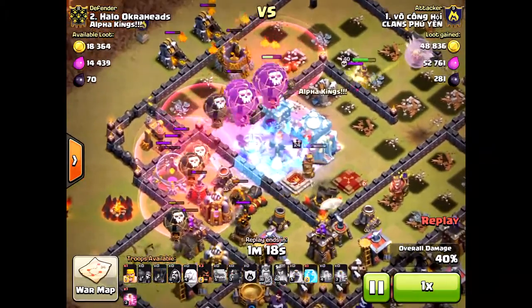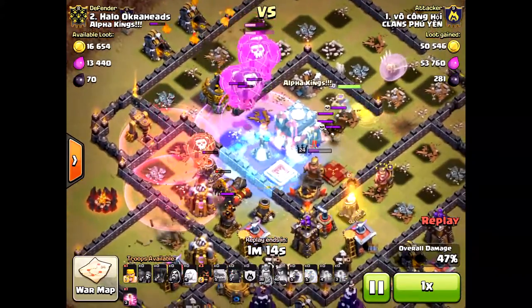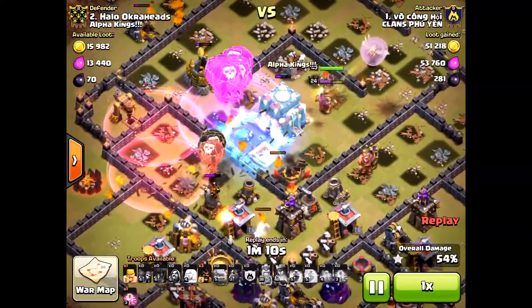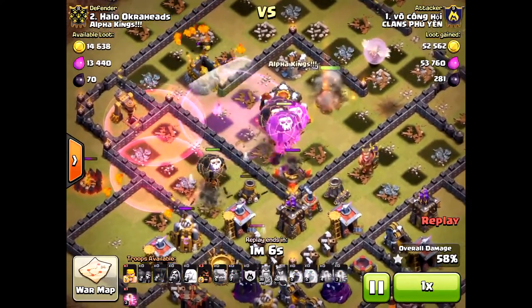He brings two freeze spells to take down that inferno, and once the inferno is down this raid is over, sadly. The inferno tower was not able to take out any of those loons at all, so it really hurt my chances of defending against his attack.